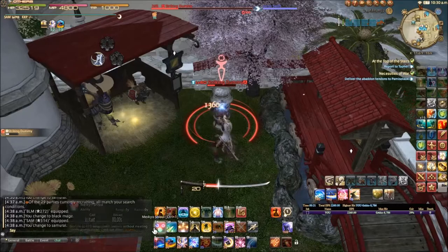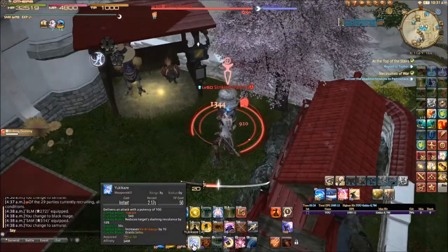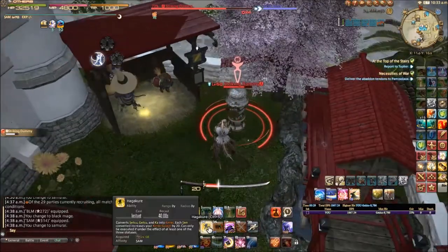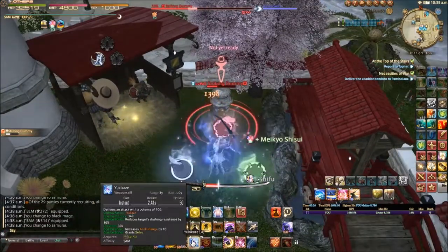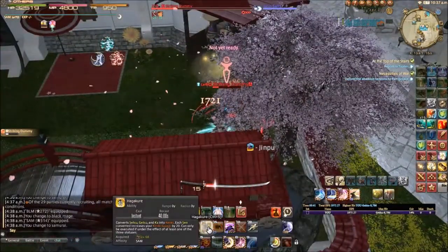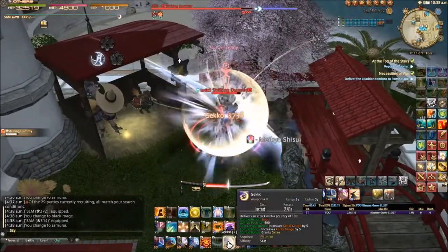After that I'll immediately pop my Mikayo Shishui, put my piercing debuff up, use a Shinten, and get Kasha out. Then I'll sacrifice all three of my Sen for my Garan. So I'll show that: do the Yakaze, weave the Shinten in, get the Kasha, sacrifice all three, use my Garan, and finish off with the Gekko.